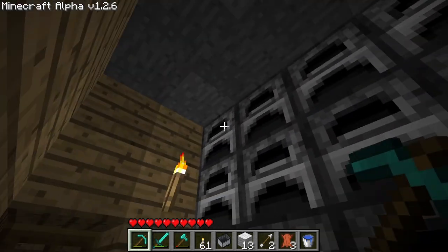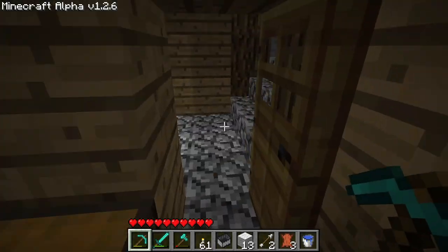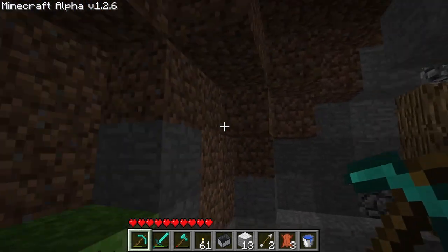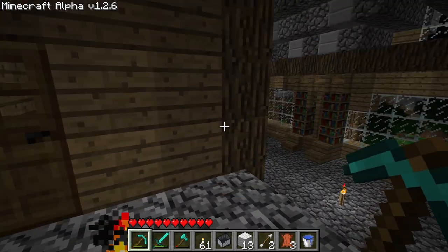In here is a furnace array — this is my bulk smelting. A lot of stone, actually — I should take that out. And then up here is unfurnished. I don't know if I will ever do anything with this, but it feels like there needs to be something, so maybe in the future I'll do that.